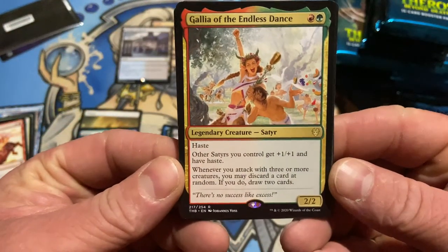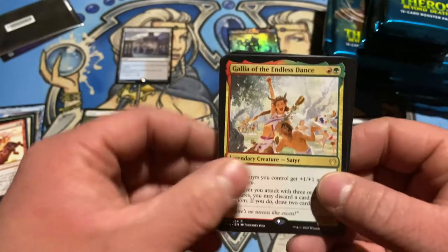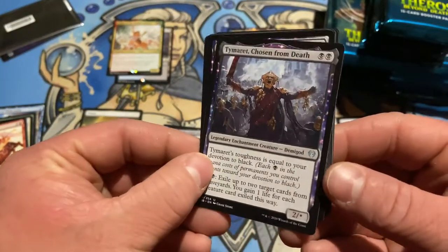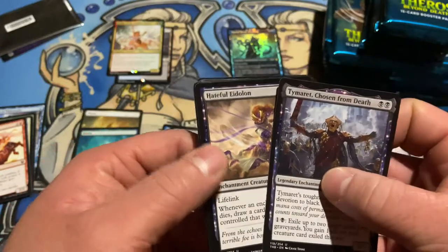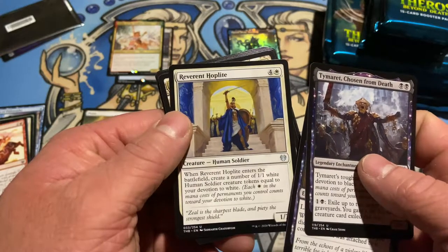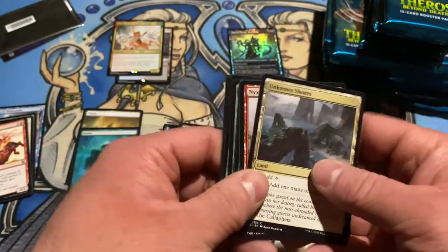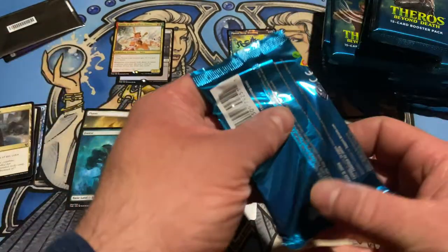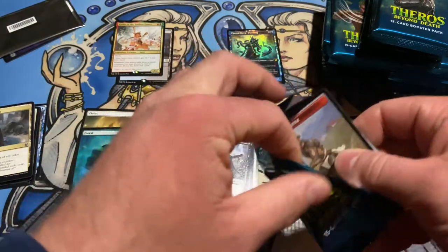Galia — our first preview card. Whenever you attack with three or more creatures, discard a card, draw some cards. Sweet. Demigod — his toughness is equal to your devotion to black. Hateful Eidolon — there's some talk about that guy. And a Hoplite — when he enters the battlefield, create a number of soldiers equal to your devotion. That seems okay. Unknown Shores is back, for cheap color fixing. That first Foil Mythic — daddy. I am very, very stoked about that.